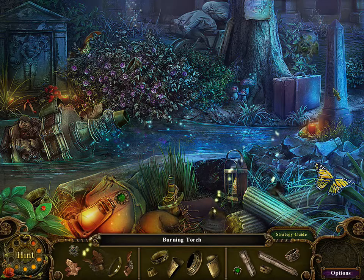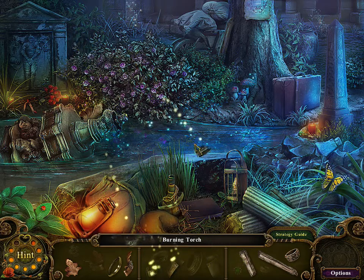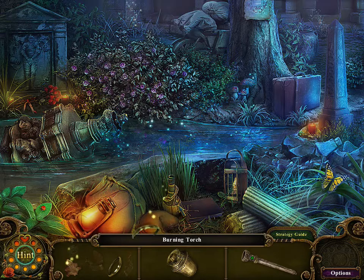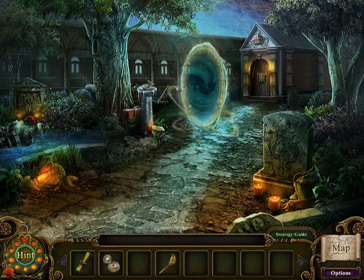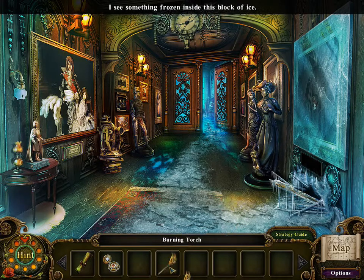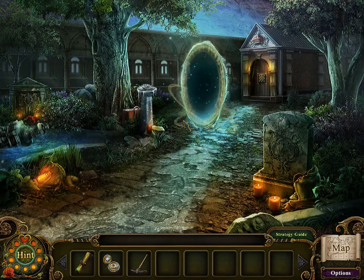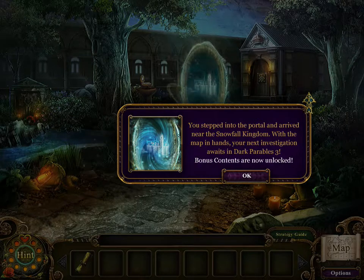I'll just get through it. Learning torch - let me see, I always get mixed up on this one. Does not go there, does not go there. This is the one I always mess up at. Magic one goes there, then the pickaxe, and then the compass. 'You stepped into the portal and arrived near the Snowfall Kingdom. With a map in your hand, your next investigation awaits in DP3. Bonus content is now unlocked.'